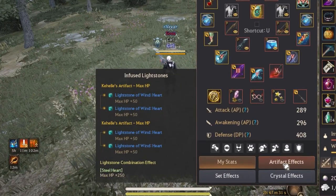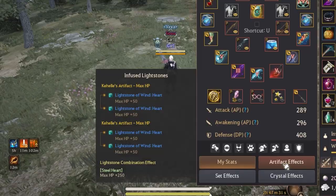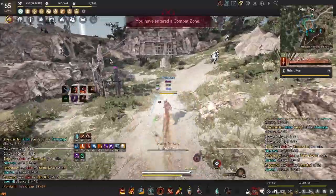For artifacts, a duo set of max HP artifacts with 4 heart light stones on will boost your HP by a lot, and it's the best for capped node war content. This is basically my setup for T2 node wars.